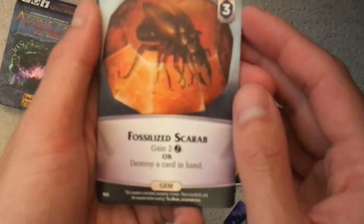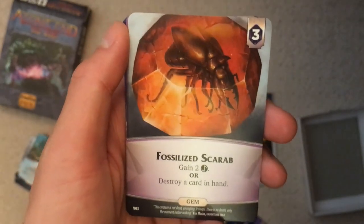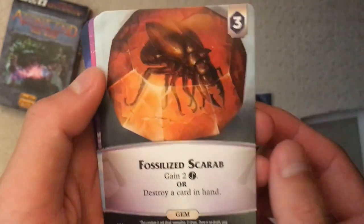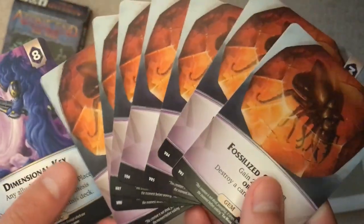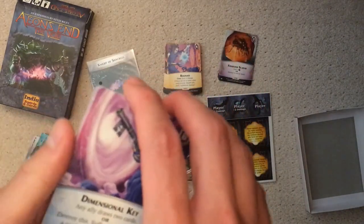Now for the gems. You get Fossilized Scarab — gain two or destroy. The Destroy part seems pretty weak because it's in hand. I think there are better methods of Destroy and better gems in general, but in a randomized shop this isn't underpowered. It's not exceptional, but it's a nice, fresh addition — definitely different. You get seven of these, and seven gems is the standard for all gems in the shop.